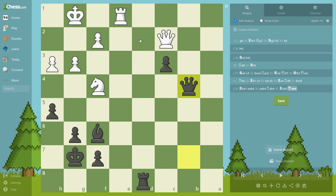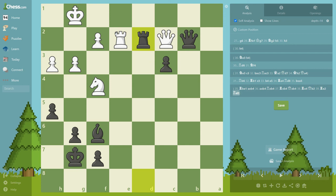Rook e4, Queen b2, Rook e2 and Rook d2 — and white resigned here.